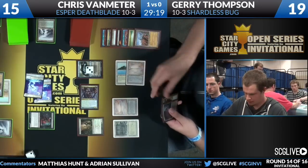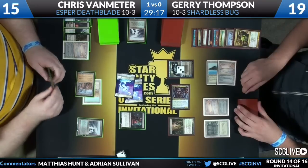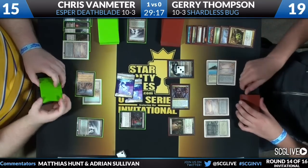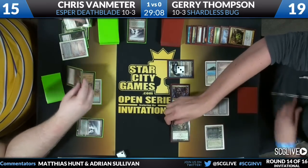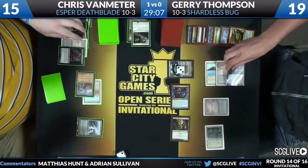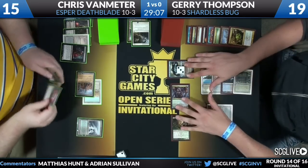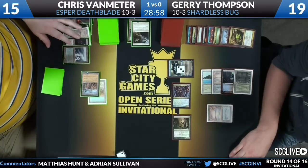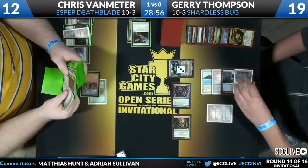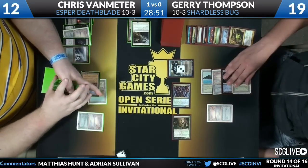What's really interesting is that Jerry used Maelstrom Pulse on the Deathrite Shaman — one of his only ways to deal with all those Lingering Souls tokens. Chris is really lacking on resources. He comes after the Jace trying to get it off the table. We see a Brainstorm, a Polluted Delta, and a Dark Confidant all from Van Meter. The Brainstorm Fetchland trick can't be used because Chris has been Wastelanded off all his blue sources.